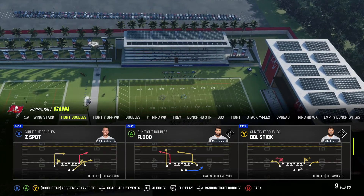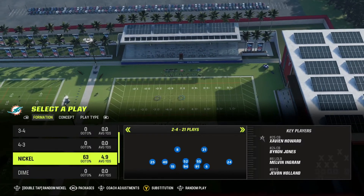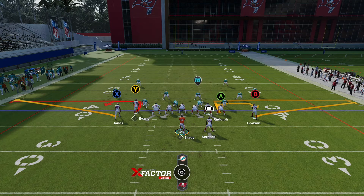Today we are in the Tampa Bay Bucs playbook. We're going to be looking at Gun Tight Doubles. I'm going to come out and run double stick, and we'll match with a regular 2-4 nickel defense. I really like the Tampa Bay Bucs playbook in general, at least the last couple years.